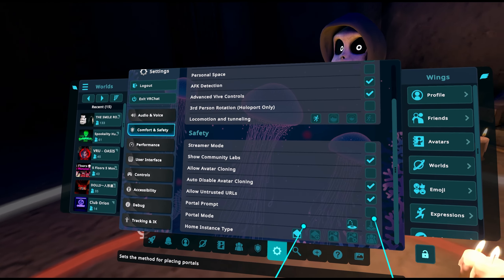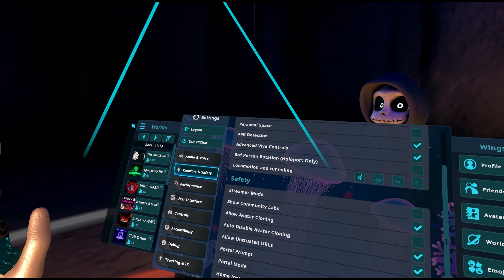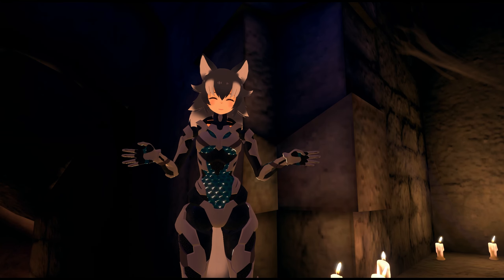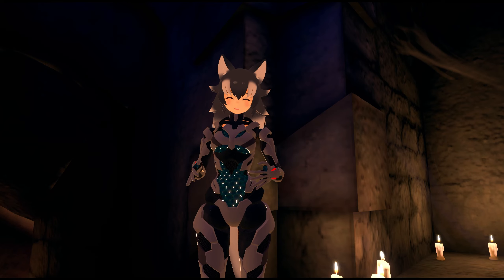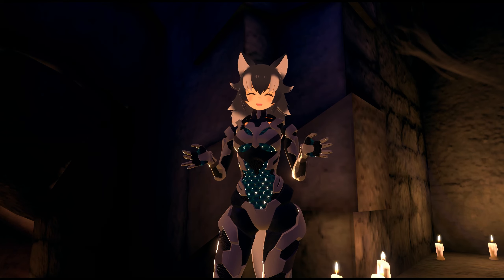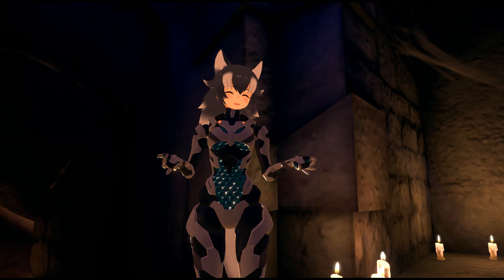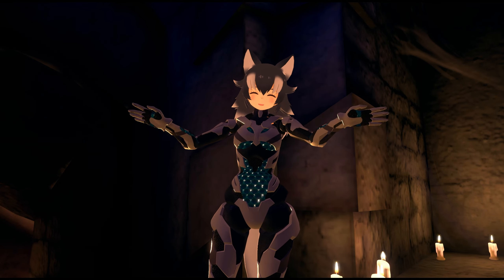A lot of this video is going to be pointing out where stuff is in the settings menu, because it's really not intuitive at all. VRChat is going to have to look at and improve upon this, because a lot of these things are just not where you'd expect them to be. You would think portal placement might be under user interface settings — but it's not.